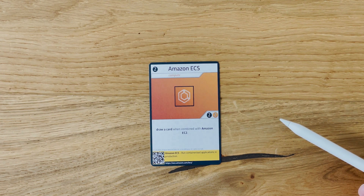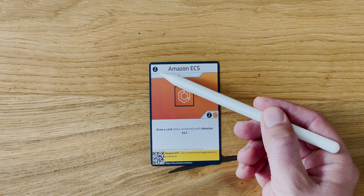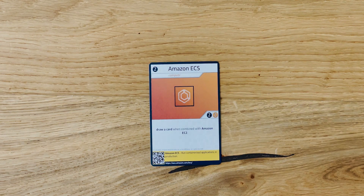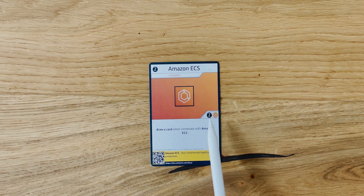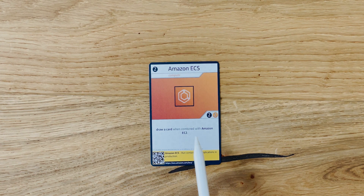Now let's go into the game mechanics. The top left corner shows the cost of the card — what you pay when you want to acquire it from the marketplace. In the middle on the right side, there are two values: dark gray resembles TCO credits (total cost of ownership), which the card gives you back because total cost of ownership never goes away. The card also gives you AWS credits on top. Additionally, this is an architecture building game, so you can combine cards. This card lets you draw a card when you combine it with Amazon EC2. And if you don't know what Amazon ECS is, the QR code on the bottom will take you to the service microsite where you can learn more.